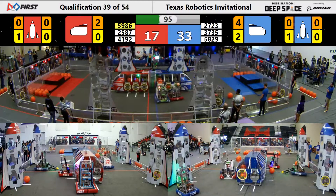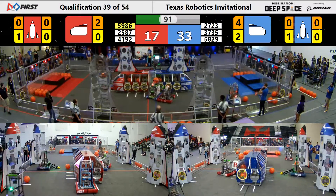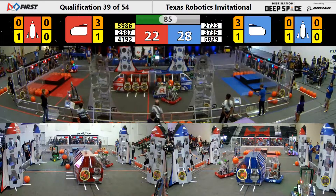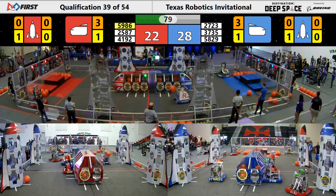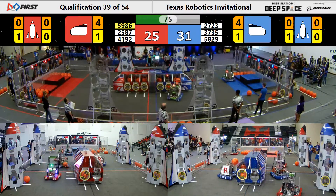5986 is trying to keep up with the Blue Alliance right now as they are still behind, 17-33. Team Vortex is acquiring cargos looking to score inside of their cargo ship. Their alliance partner is having hard defense played on them by 4192, who is making a great effort playing defense on this Blue Alliance right now.